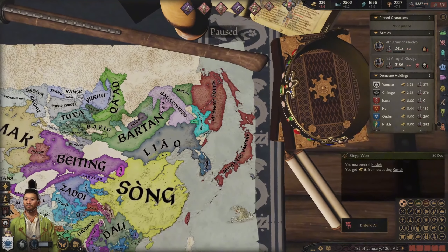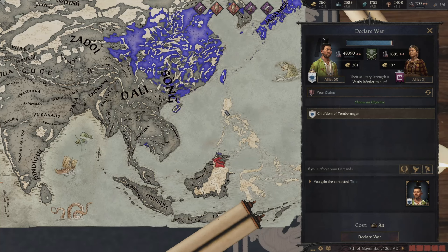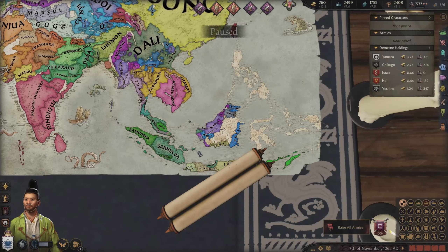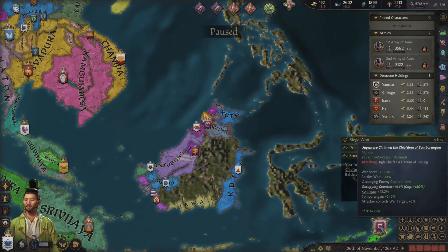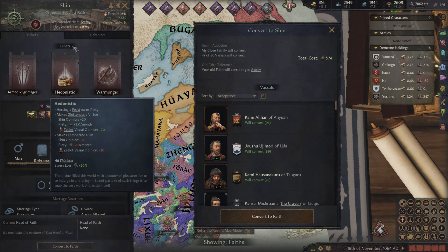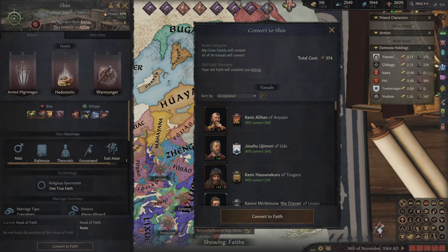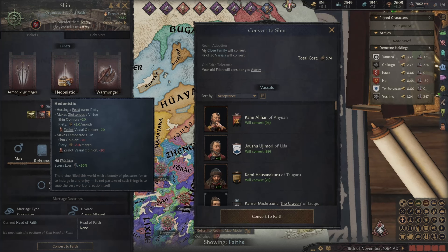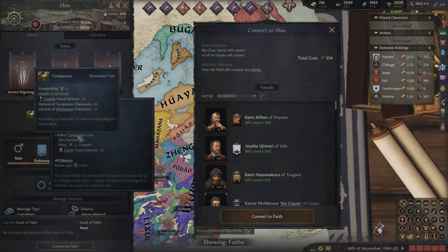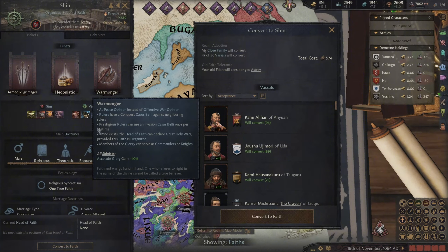At least we look good now. This is going to look kind of awkward because the Philippines can't be conquered — it's just going to be going from Taiwan to Borneo. It'll look good enough, I'm sure. These poor people have no idea what's coming for them. Finally, time to convert to this warmongering Buddhist faith, which is a sentence I never thought I'd say. Our own pilgrimage is pretty cool. Hedonistic — that one kind of is bad. Being gluttonous is not a very good trait. Making temperate a sin, that's horrible. And of course, warmonger.